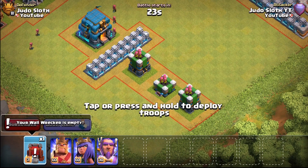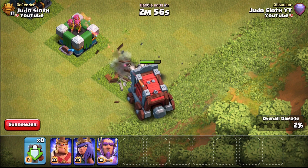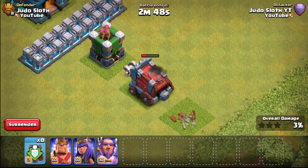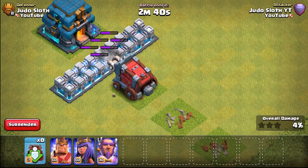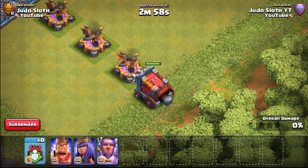Let's move on to the archer towers. The wall wrecker is designed to help tank your troops and to house clan castle troops as well. In these scenarios we just have the wall wrecker by itself, no clan castle troops. As with the cannons, it is plowing through the archer towers, certainly going down in health a little bit easier, but as it moves on to the max level walls you can see only three hits were required and it does take out two layers at the same time.